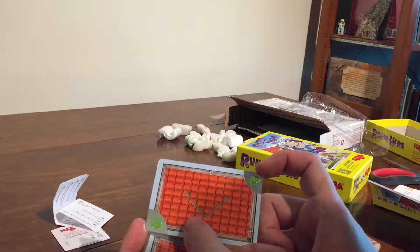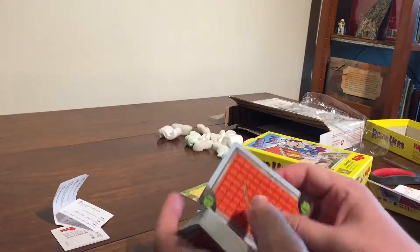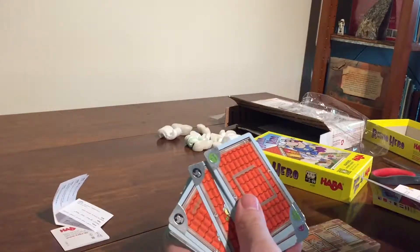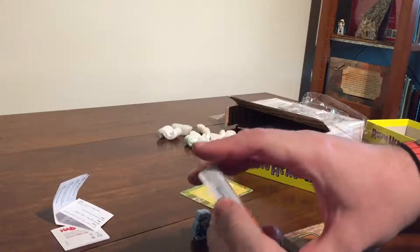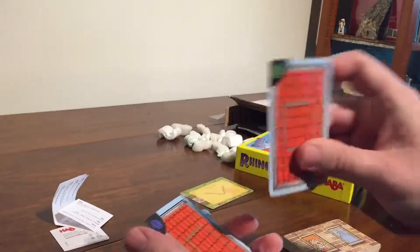Next player has to draw a new roof card from the provision pile before starting to build. There are a bunch of different icons — each does two different things. Sometimes multiple roofs, sometimes a doggy that does weird things. But these cards stay firm — they're really nice, shiny, and sturdy.